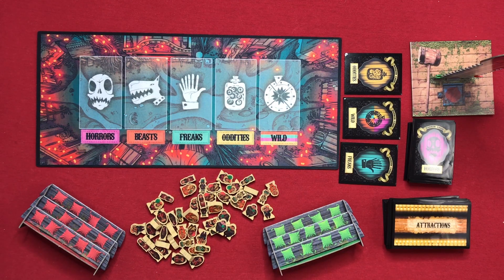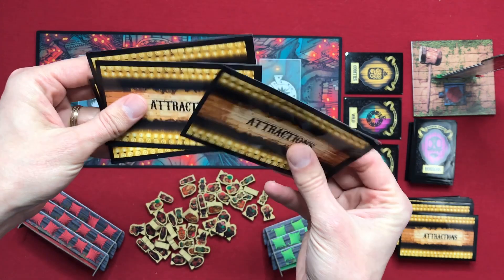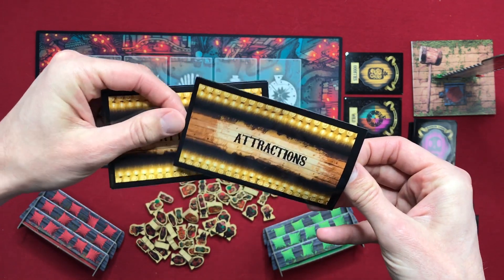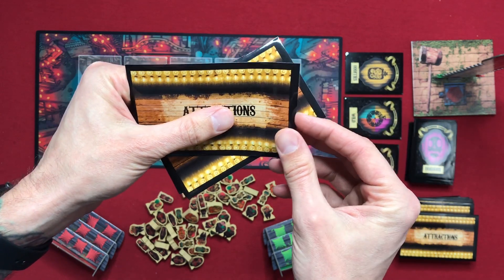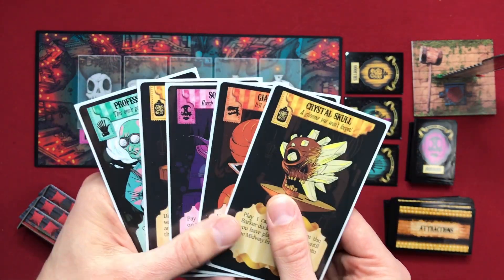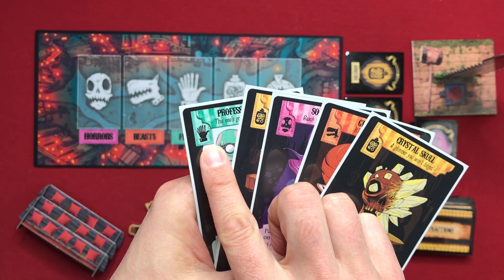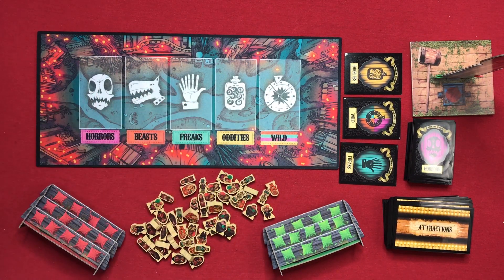In order to get rubes to your grandstands, you need to have attractions to entice them to visit you. Attraction cards say 'attractions' on them. At the start of the game, each player is dealt five and chooses three to keep. There are different suits: oddities, beasts, horrors, and freaks — each lining up with categories on the board. You also have a wild category, which works like a wild in other games — whatever suit you want it to be.